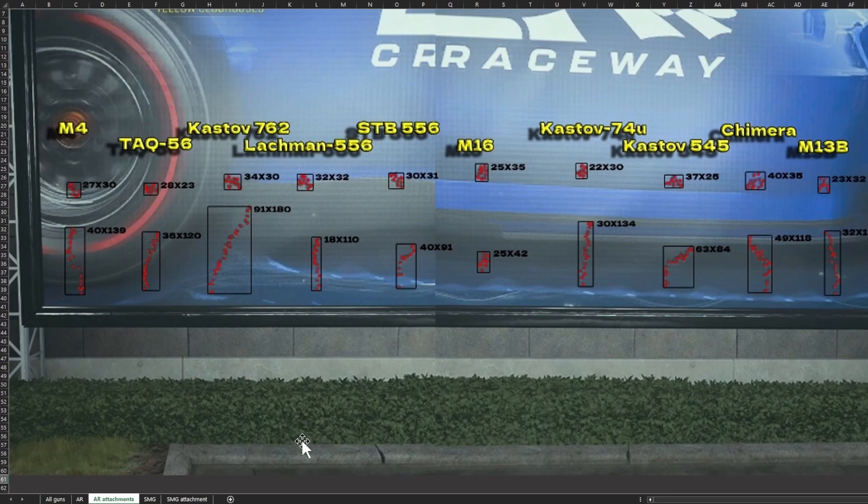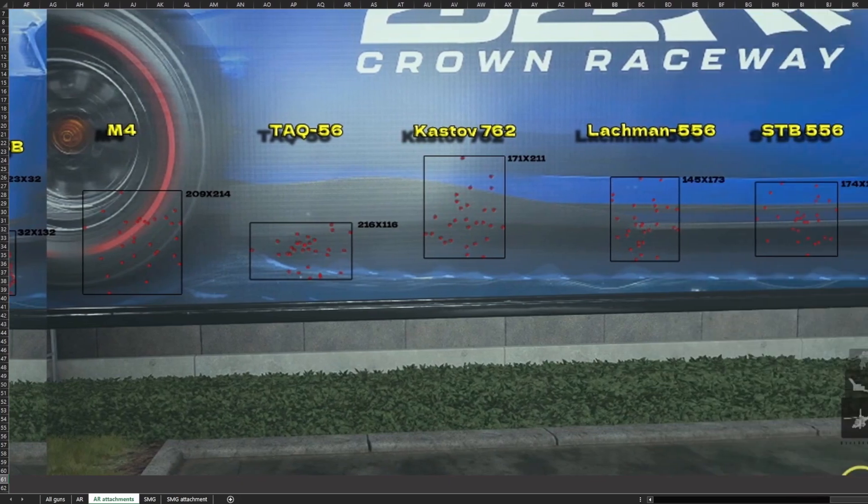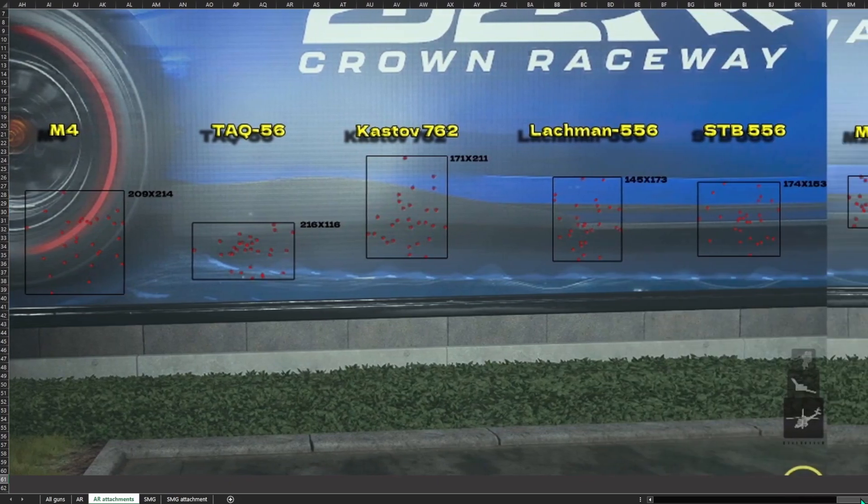We have shot 30 bullets three times from each gun at a board four meters away — once while aiming down sight without trying to control the recoil, once while aiming down sight while trying to control the recoil, and once firing from the hip. These are the recoil patterns for the guns.